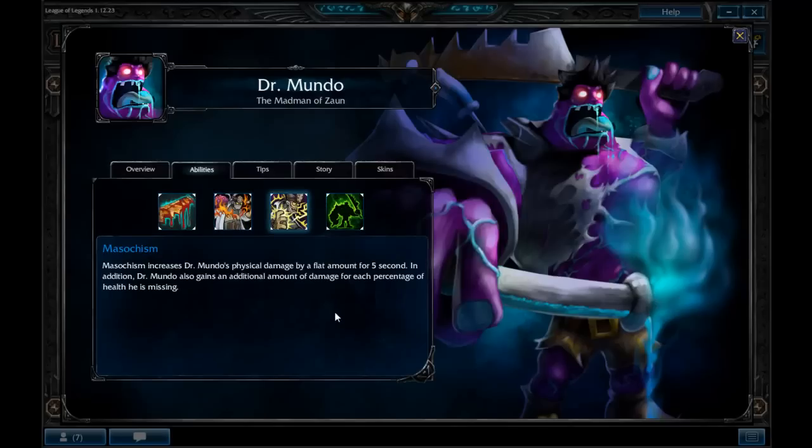Masochism is the third ability. It increases his physical damage by a flat amount, and the damage is increased the lower his health is. Later in the game, the cooldown will be so low that you'll basically be able to keep this up most of the time.